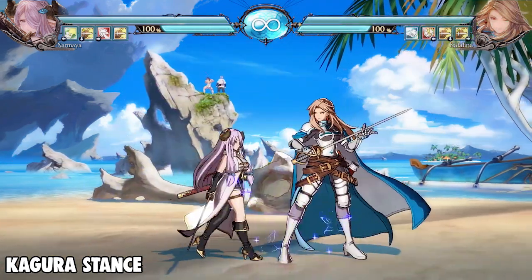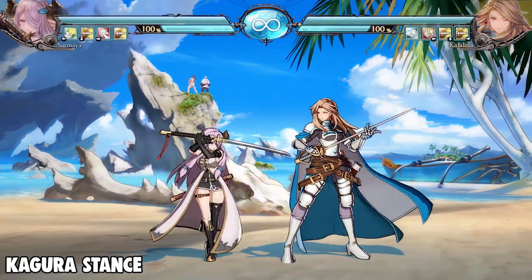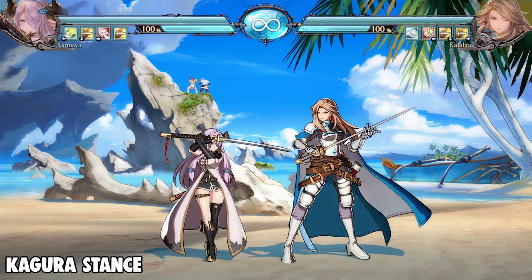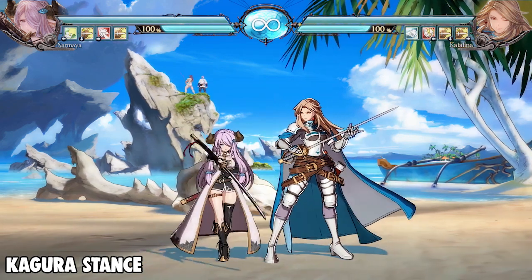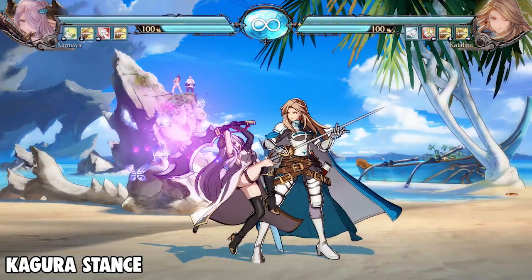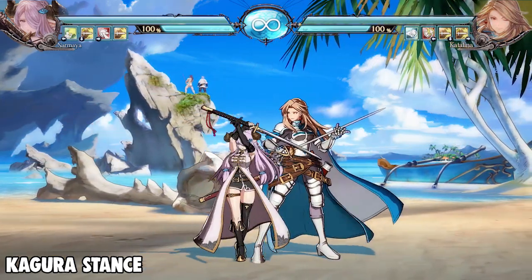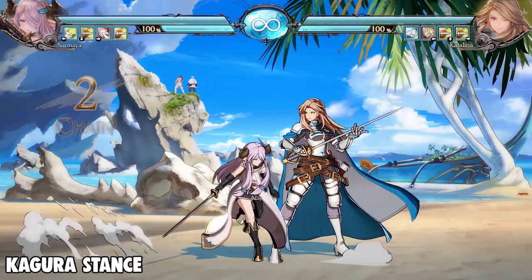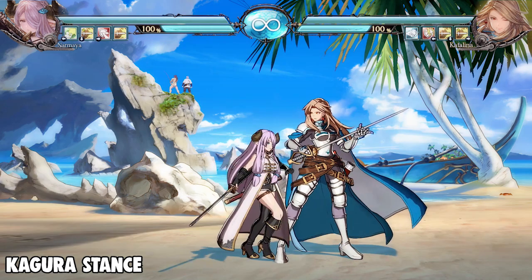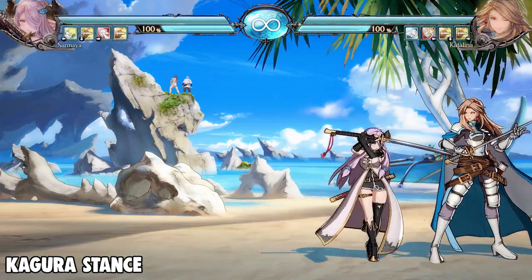Close 5H in Kagura stance is minus two on block, so you can utilize it for unique frame traps and meaty setups. It's very active too, so utilize it for that — it's a really good combo starter as well. Her 2L is pretty much the same as her Genji stance counterpart: 6 frame startup, plus two on block. Use it to keep your opponent in check and have them blocking low so you can go in for overheads.